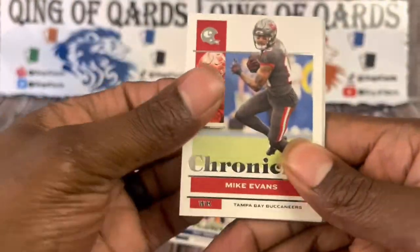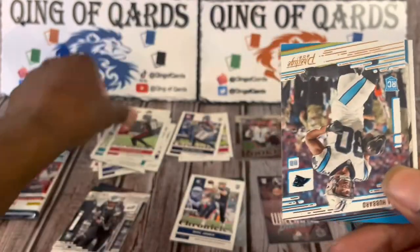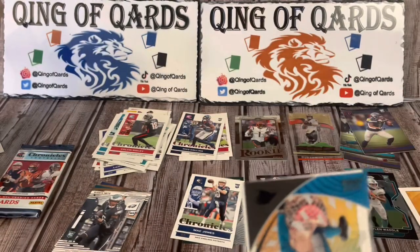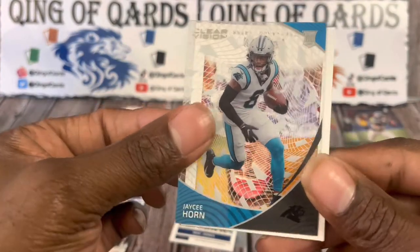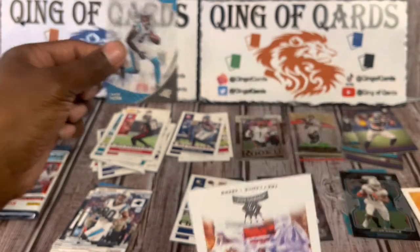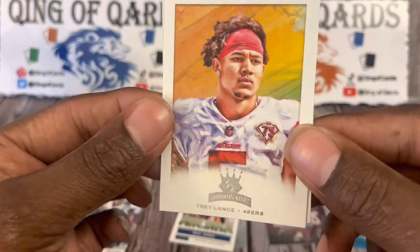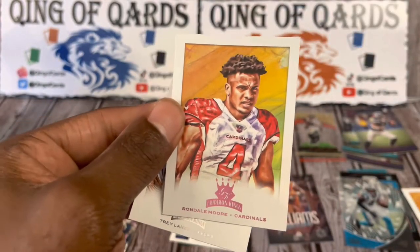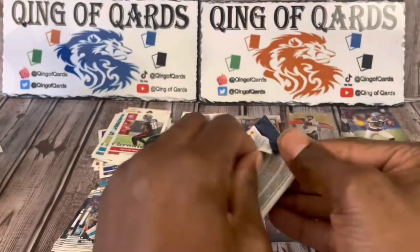Starting off with Mike Evans, James Robinson, and Calvin Ridley. We got a Chuba Hubert Prestige. We got JC Horn. We got a Trey Lance Gridiron Kings — nice hit — and we're going to finish it off with another Gridiron Kings, that's going to be Rondale Moore. Nice Trey Lance hit. That's our final pack from the first blaster.